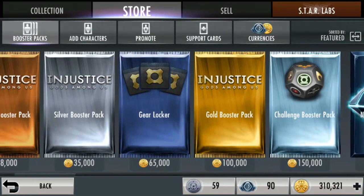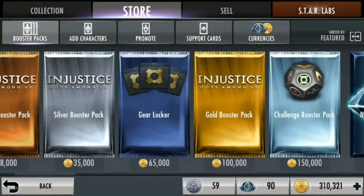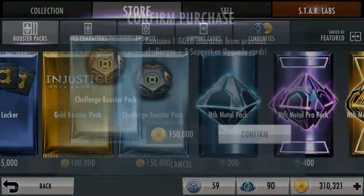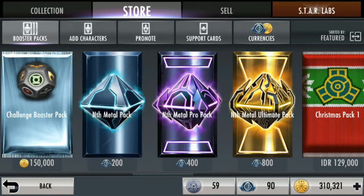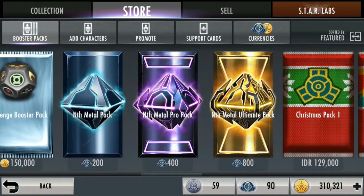Terus di gear locker, ini lo dapet gear card secara random. Ya walaupun random, sebenernya masih berguna. Terus ada Challenge Buster Pack — lo beli, lo dapet satu karakter gold dari challenge sebelumnya. Terus disini ada Metal Pack. Ini masing-masingnya tuh beda ya. Ada 200, 400, 800 harganya.